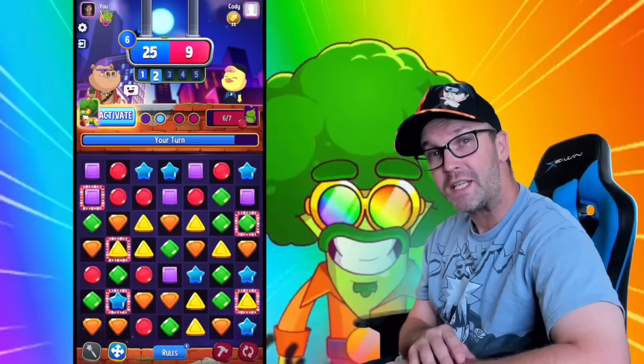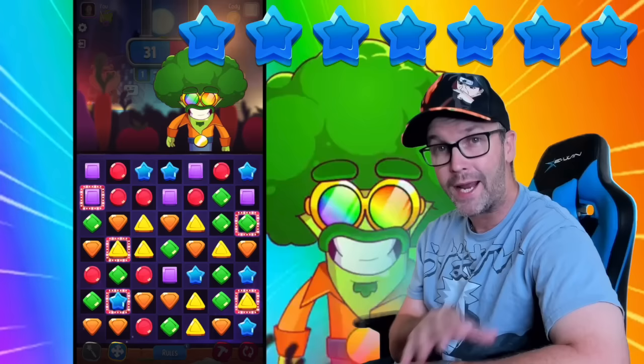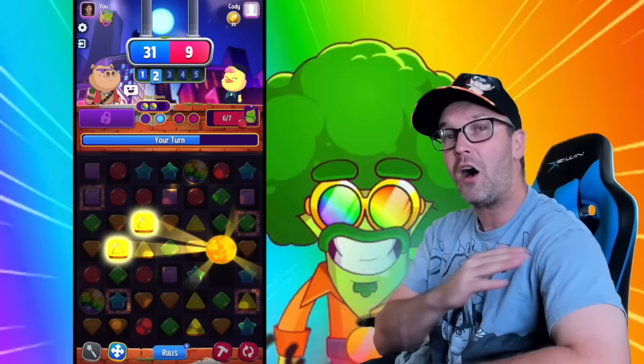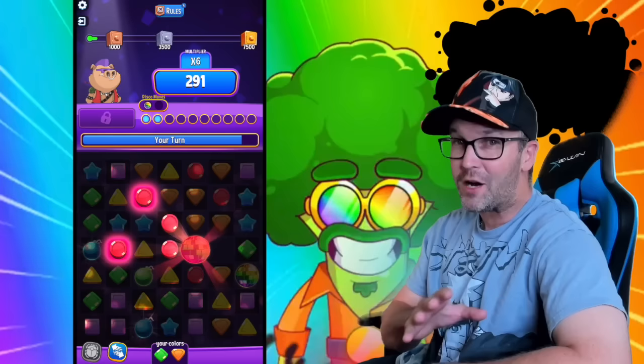Brocco Boogie — for any of you newbies out there, this booster is gonna unlock at 16,000 trophies and it's gonna cost seven energy to activate. When activated, Brocco will unleash three disco balls for the first time onto the board. When paired with a color, it will wipe all of them out on the screen. Keep in mind though that when paired with the blue stars, this will not refill your energy, and some game modes will only launch out two of these disco balls the first time.